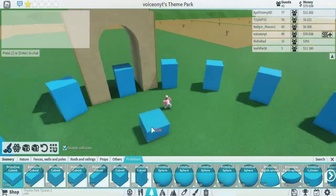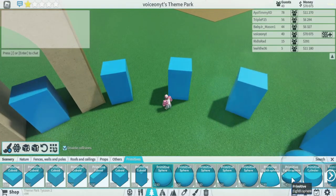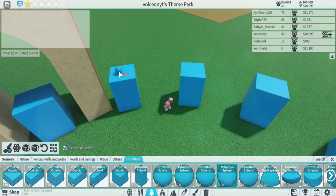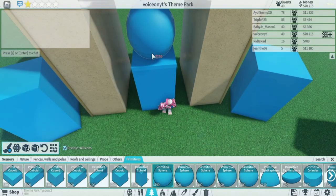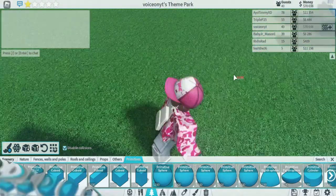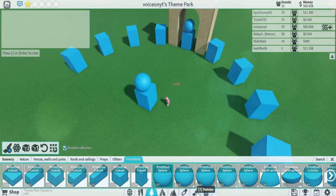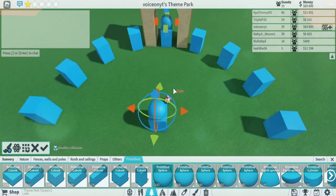Now we're going to head back to our primitives. I think it'd be cool to have a nice little circle on top of each of these — or something else; it's really anything you want. I'm going to go ahead and add a circle on mine. Place it right in the middle — remember, anything you want to place on all these has to go in the middle. Then do the same with these circles.